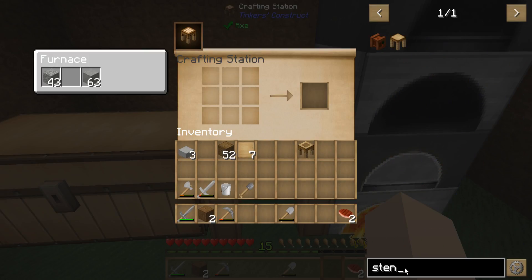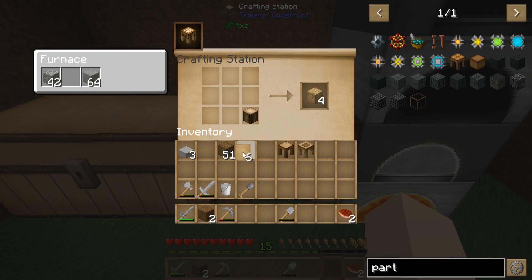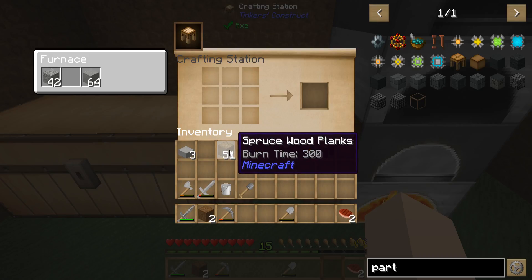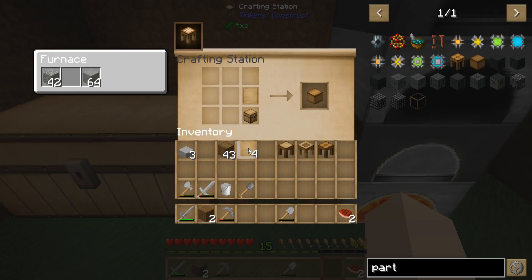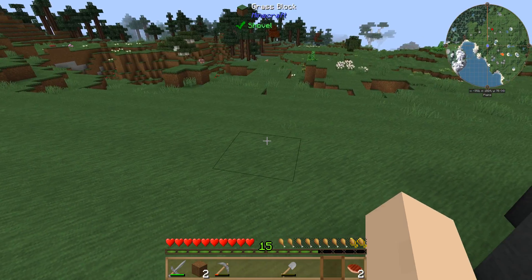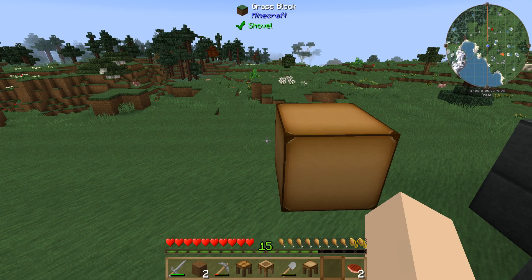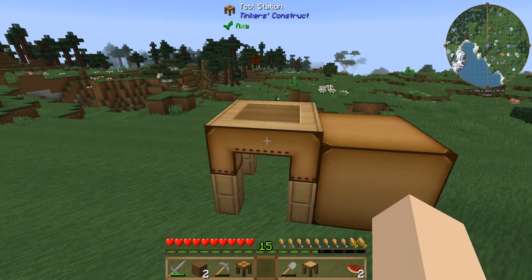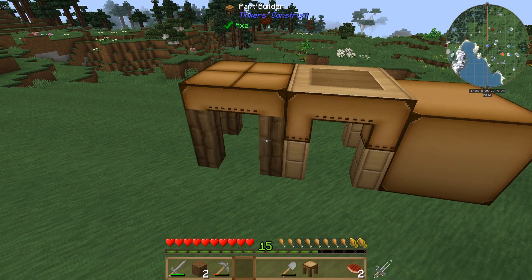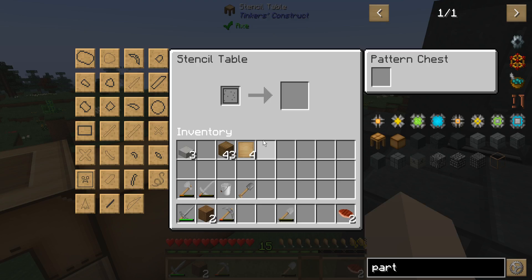We need a stencil table — done. We need a part builder — done. And we need a pattern chest — it's probably like this. Yes! All right, we're going to put all this stuff outside. Where are we going to put it — this looks like a good area. Pattern chest goes there. I think that's how that works. Stencil table — one of those is supposed to connect. There we go.